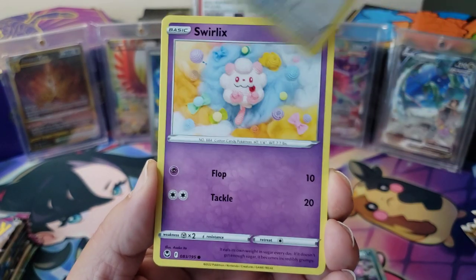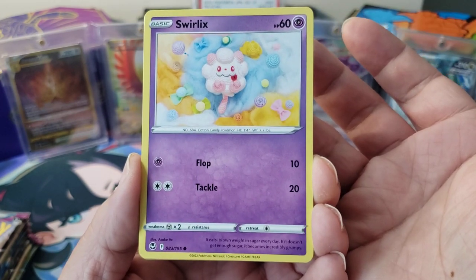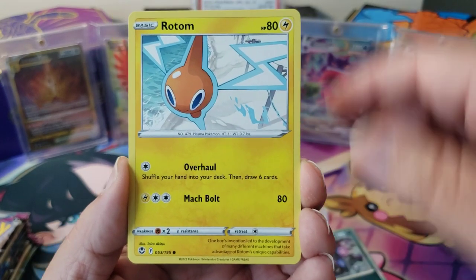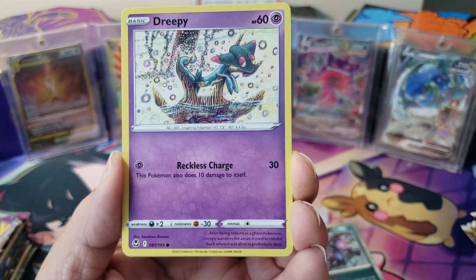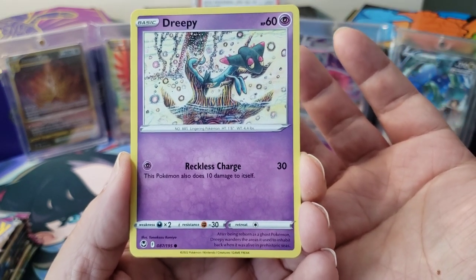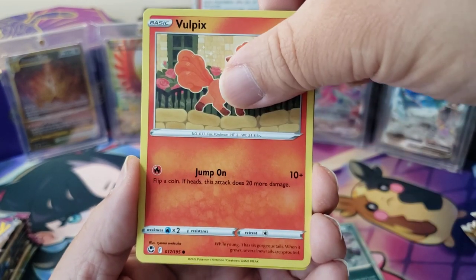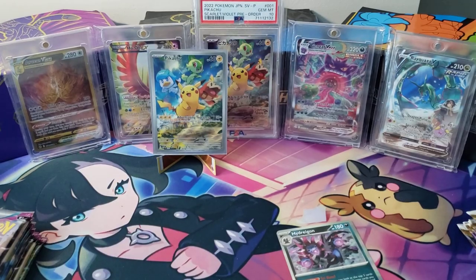We got a Stone Joiner, Swablu, and Swirlix — it eats its own weight in sugar every day, and if it doesn't get enough sugar it becomes incredibly grumpy. Then a Dreepy — that's a cool artwork by Tomokazu Komiya, you can just tell their artwork whenever you look at it. After being reborn as a ghost Pokemon, Dreepy wanders the areas it used to inhabit back when it was alive in prehistoric seas. Nothing big in this pack. So far zero hits.